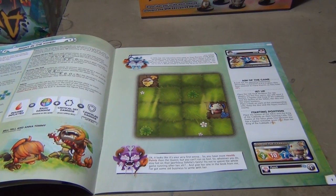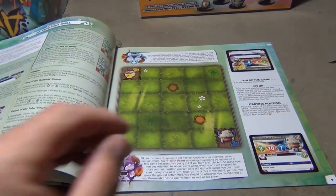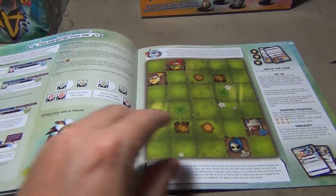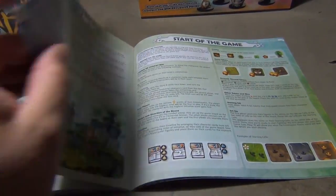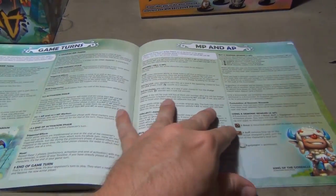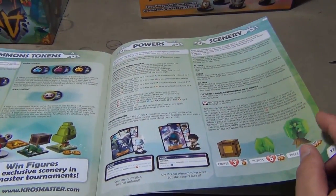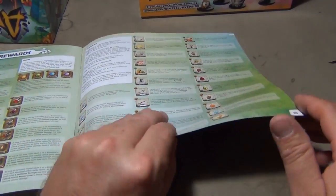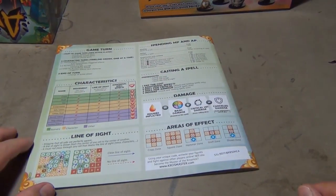If I remember right, crossmaster.com is their website and I believe they have the rule book online. The map gets a little bigger in each tutorial, adding new features so you can slowly learn the game. By the end, you go through seven tutorials covering: basics and how to start the game, game turns, magic points and action points, how to cast a spell, how to use summon tokens, different powers and scenery, demonic rewards, equipment descriptions, advanced rules, FAQs, and a quick reference section on the back.